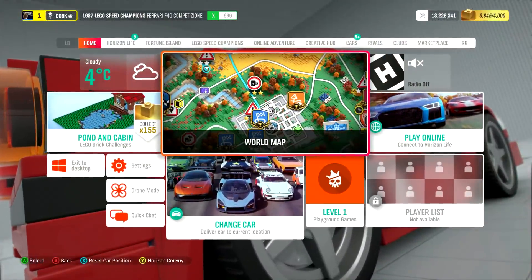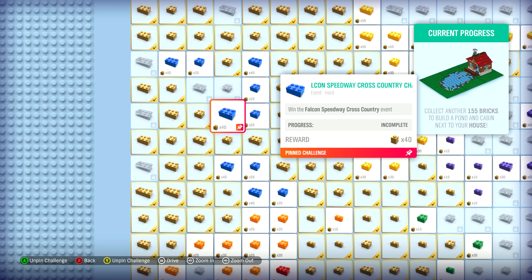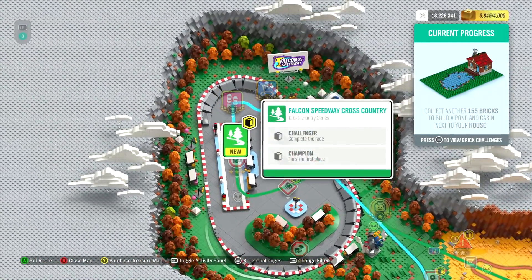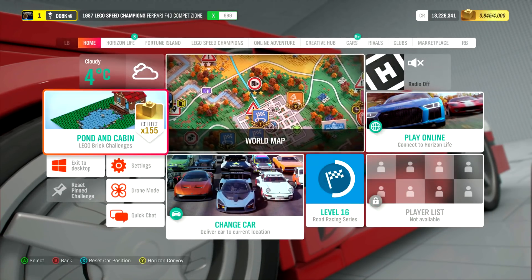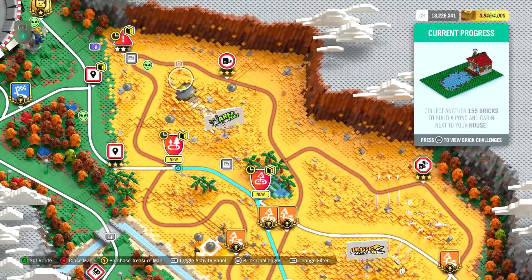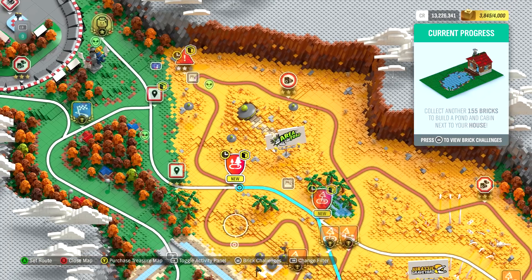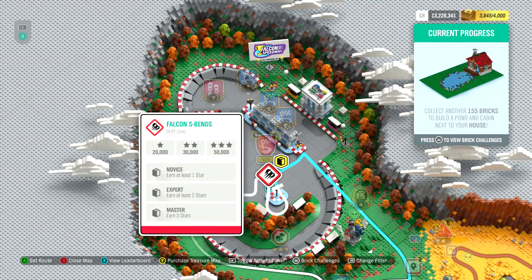I want to go to the brick challenges. So we've got all these challenges here — like this one is 40 bricks: win the Falcon speed ray. Where is that? That's this one. That's one I haven't done yet, worth 40 bricks. Going back to this — Oasis jumps cross country. So all these events count. They're championships, so they take a little more time. Let's go up there.